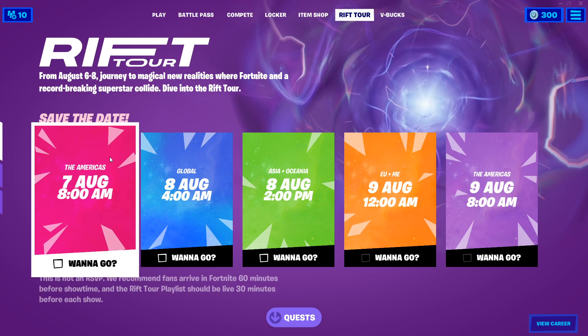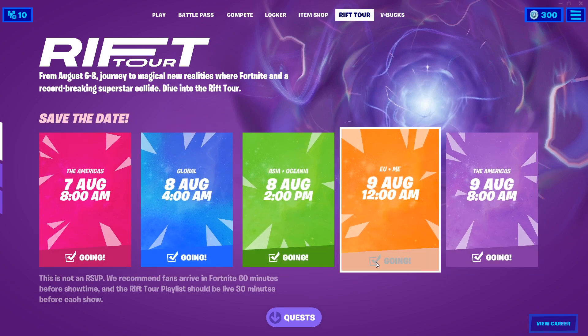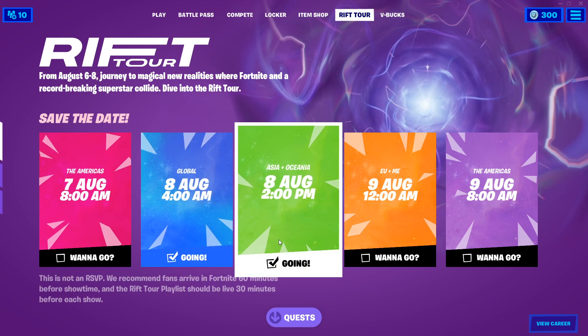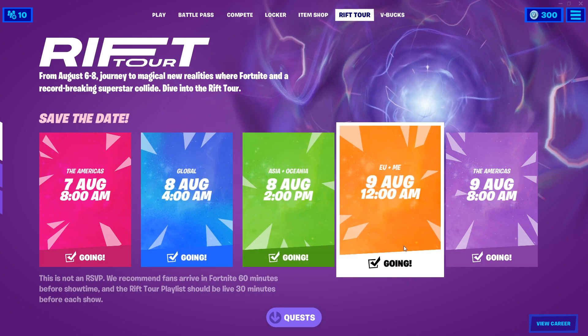But specifically for this quest, what you want to be doing is saving the date. So you click on any of these events you want to go to — you can click all of them or only the ones you want. Just make sure you click at least one, and then that counts as saving the date.